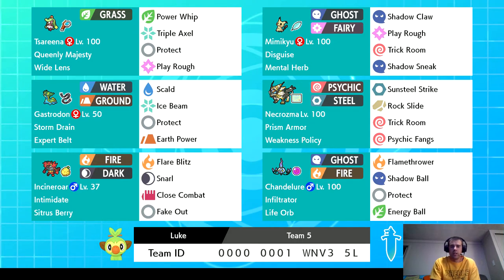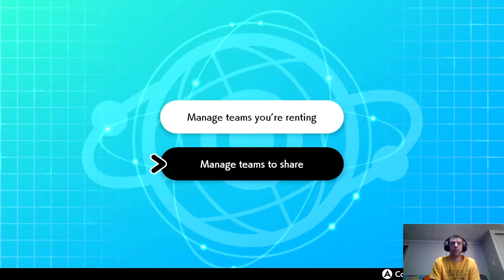Lastly I have Chandelure. I put Infiltrator on Chandelure so that it can get around things like Substitute and Screens. The reason I put Chandelure on the team is because it's great against both Calyrex Shadow Rider and Zacian when Trick Room is set. There's a code on the bottom if you feel like using this team. It helped me get to Master Ball tier, so I'm going to play a couple games and see how it goes.